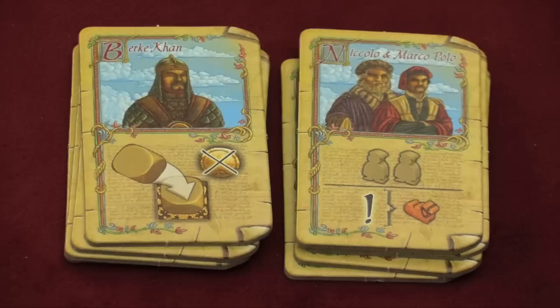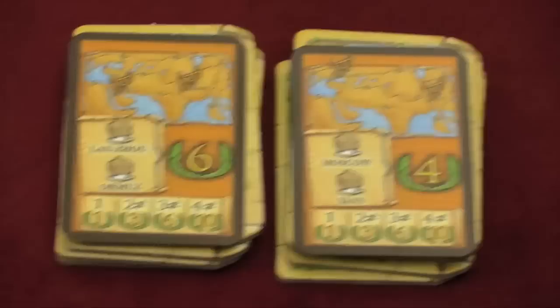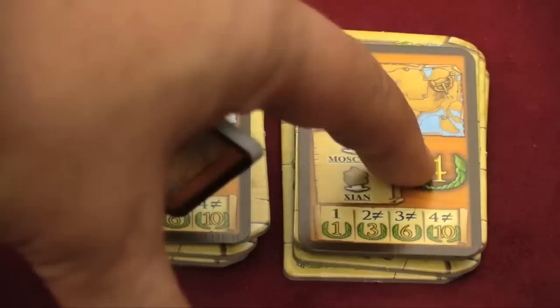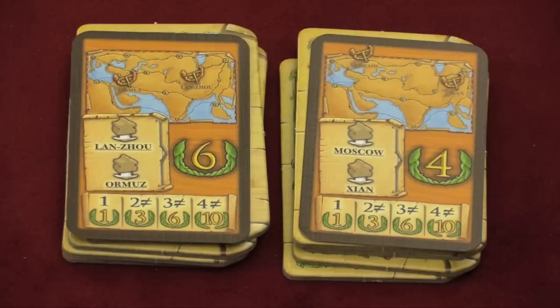You can also draft your starting location cards. Each player gets two cards at the beginning of the game. If you go to both places on a card, you get bonus points. If you visit all four cities across both cards, you also get an additional ten points. So for example, going to Moscow gets one point; Moscow and Ormaz gets three points; Moscow and Xi'an gets four points from one card and three for visiting two cities. Going to all four cities would earn six plus four plus ten — twenty bonus points.